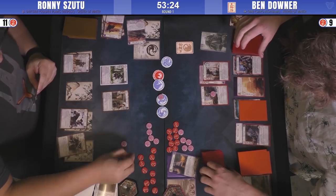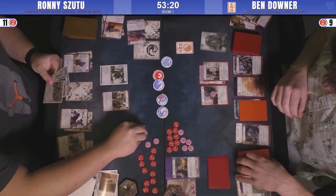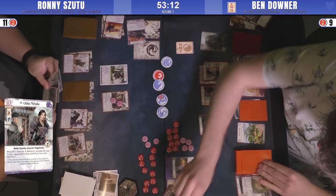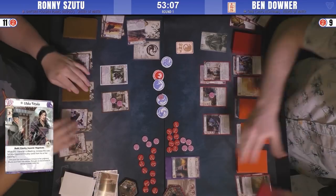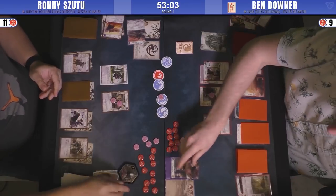Tetsuko is a good buy for Ronnie. She's going to make every card that Ben plays during a conflict when she's attacking cost one more. Ben is going to have to be careful about managing his fate. Ronnie just goes for the pass here — that makes sense. Looking at that, I think we're going to see some five-bids again.